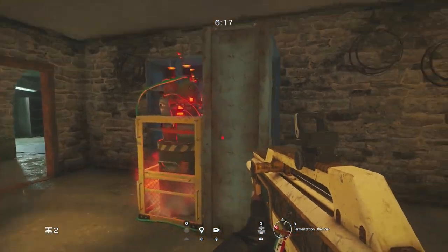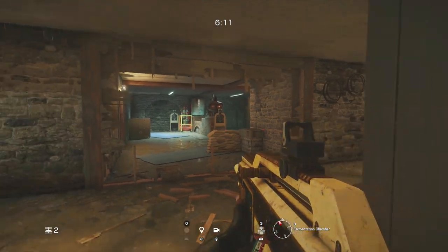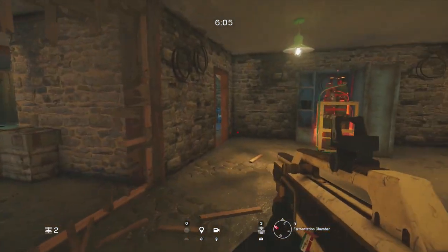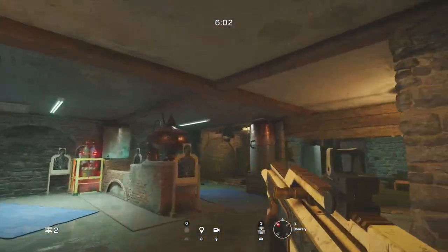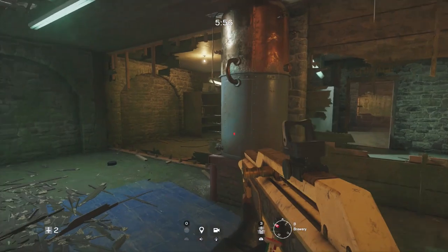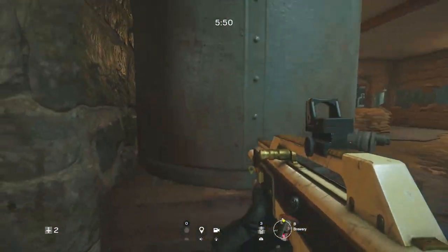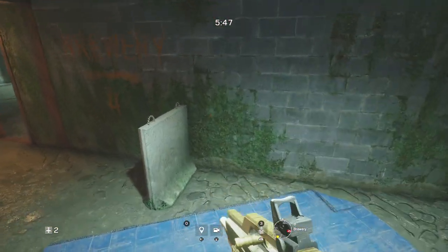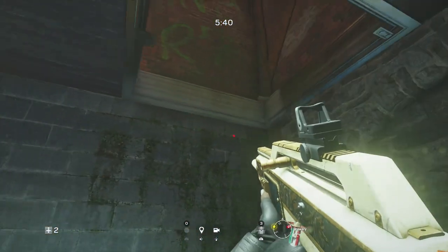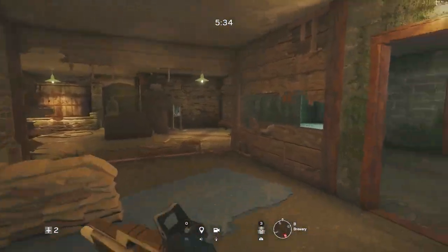We have Fermentation Chamber and Brewery room. The Fermentation Chamber is definitely the harder site to push — the walls are made out of stone and the ceiling is made out of concrete, so it's gonna be really hard to crack. With the Brewery, the walls and ceilings are soft for the most part, so we're gonna be pushing Brewery. The best plants are probably right here behind this tank and behind this little concrete wall. They do have this hatch right here, and honestly I don't see people reinforce it at all in the games I play on Hereford Base.